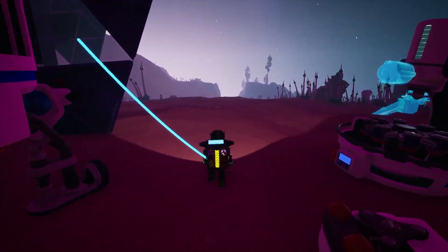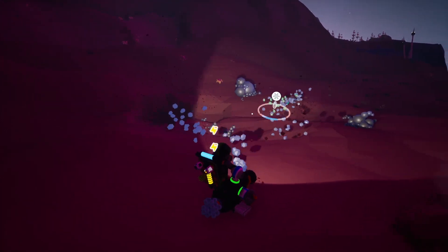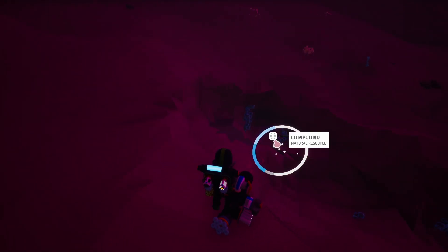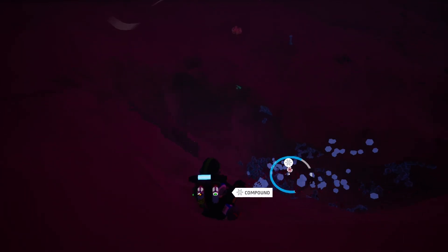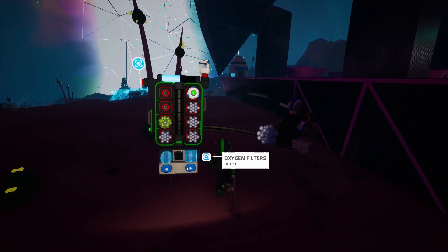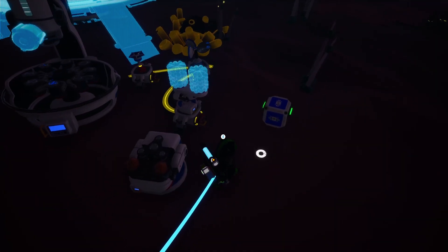Now we gotta wait for this guy, but we're gonna go get some compound so we could actually progress. Get the tier three and then we should have ourselves a homemade power. Probably gonna make a generator too, so we need like four of them. Don't need tethers right now. I'm out of power. Oh sweet, it's done.